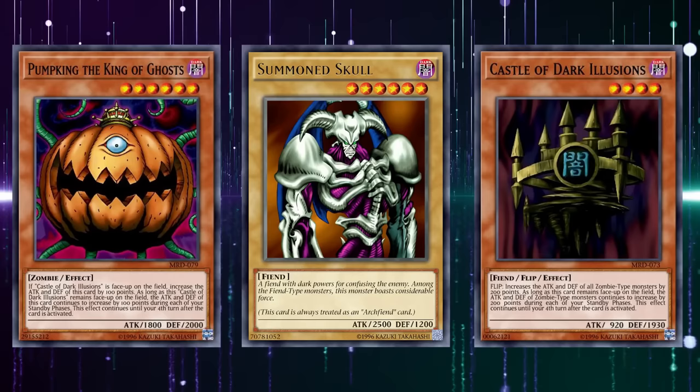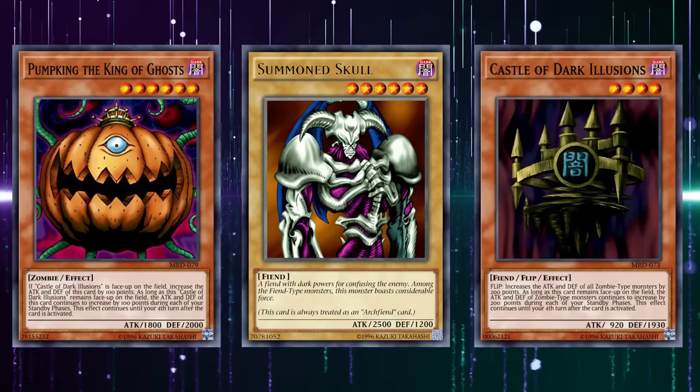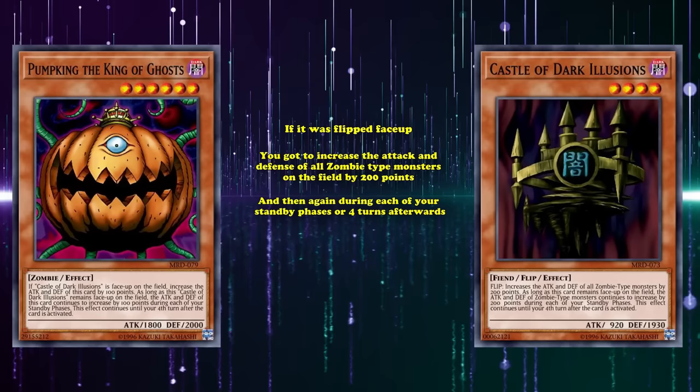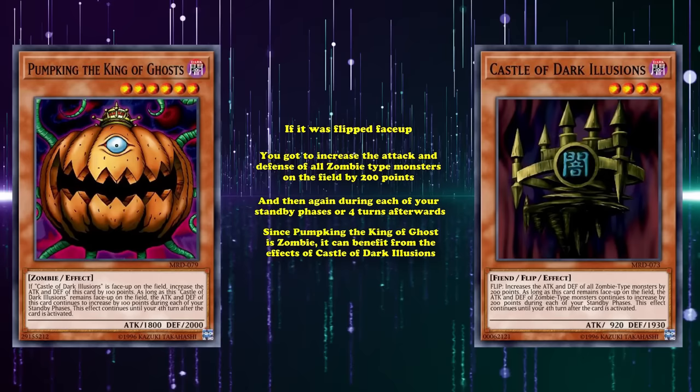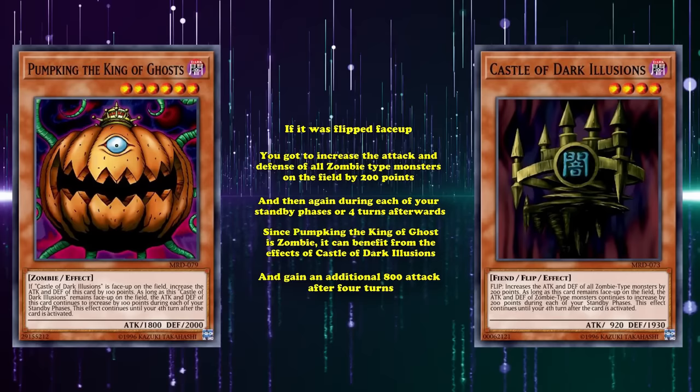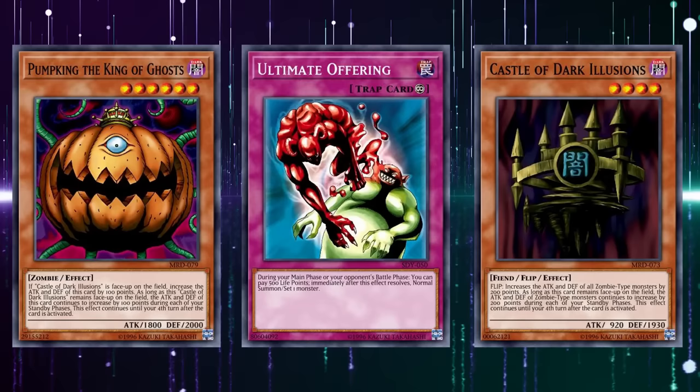Summoned Skull was the best tribute summon in the same time period, with a default 2500 attack on a level 6 monster. Pumpking could be boosted further through Castle of Dark Illusions — that card has the effect that if it's flipped face up, you increase the attack and defense of all zombie-type monsters by 200 points, and then again during each standby phase for 4 turns. Since Pumpking is zombie-type, it can benefit and gain an additional 800 attack after 4 turns. However, it wasn't really worth playing Pumpking the King of Ghosts for a multitude of reasons.